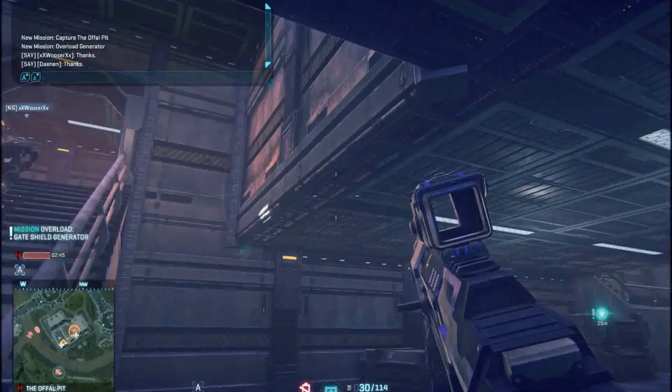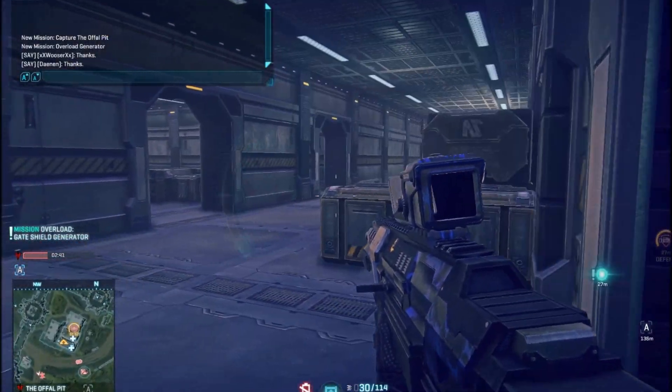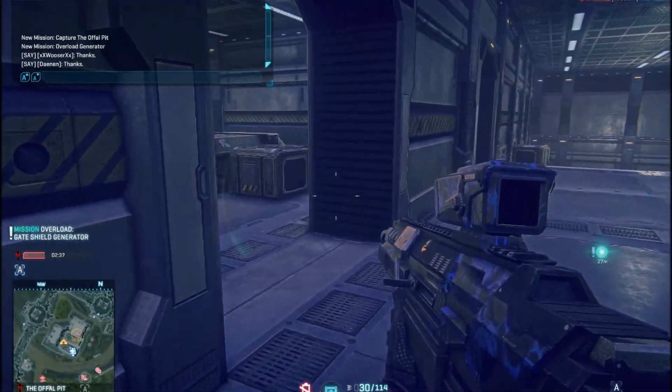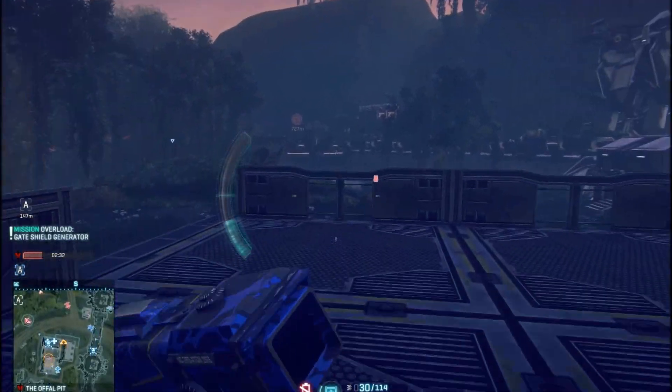Planetside 2 can be a bit slow, but if you use the instant action you can get right into the action like I did. My advice: use instant action because then you can actually do stuff, but if you decide not to, that's okay too.